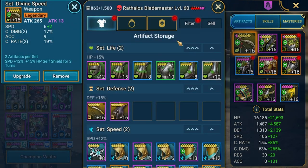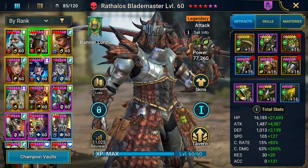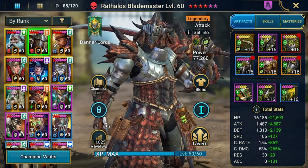I decided to go with this Divine Speed set, which is pretty good — it gave me some speed and also some good stats — and also this chest plate, which is a decent one with a lot of attack. The speed is high.